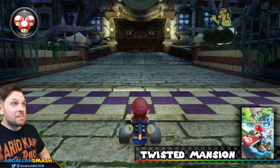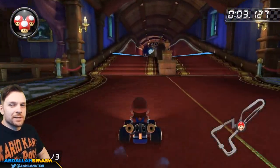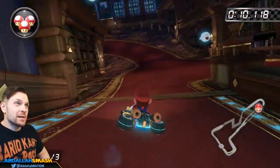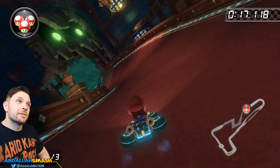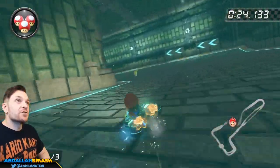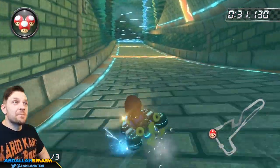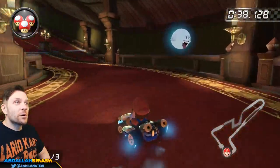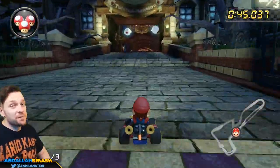Don't get scared — we're at Twisted Mansion, the obligatory ghost level of the game. There's always a ghosty level with some boos. There's a little library — take the cut to the left to shave off a lot of track. There's even an underwater section with anti-gravity. The mansion is called Twisted for a reason: you're either on the bottom or the side section. The boos are just aesthetic, but watch out for the ghost hammers that will smash you.